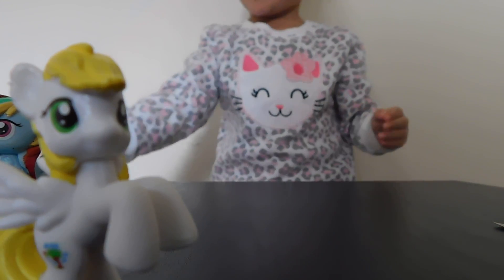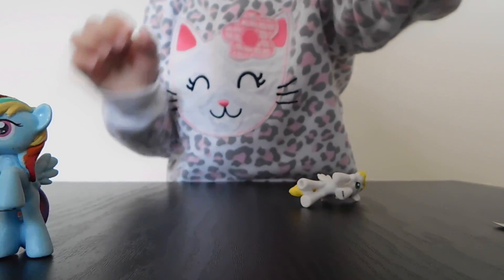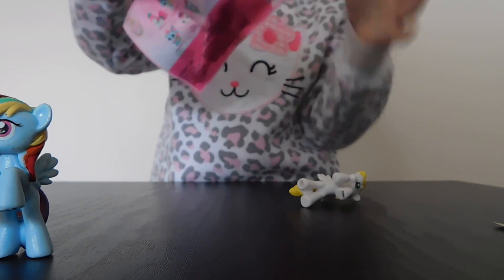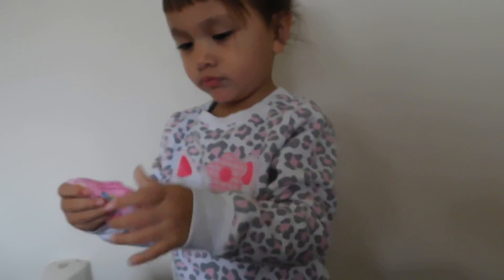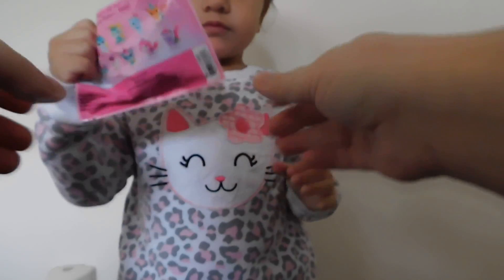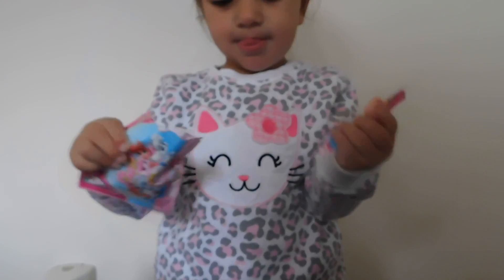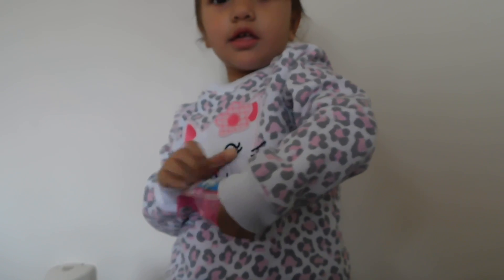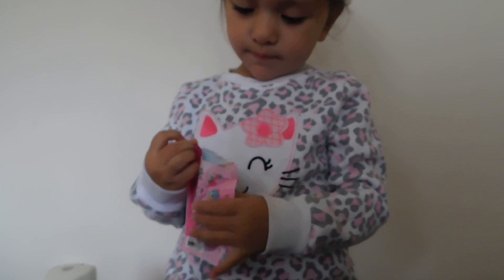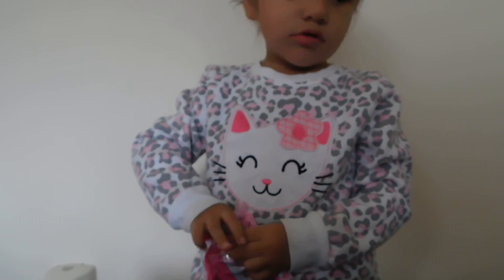And we can open Whisker Haven Palace Pets Blind Bag. Look at that. I could only find one when I was at the store, so I only got one. I figured we could open it with the ponies. That one has its own hair thing. Mommy help. Oh, there she is! There we go. Who is it? I'm going to be surprised if you know, because we don't watch that very often.